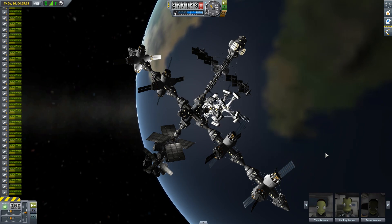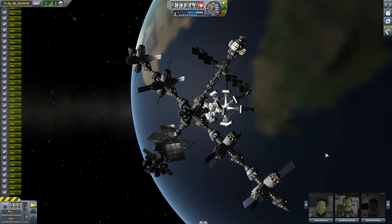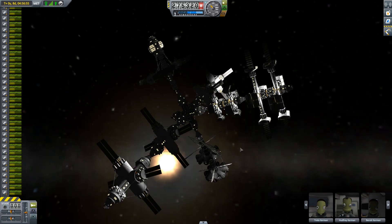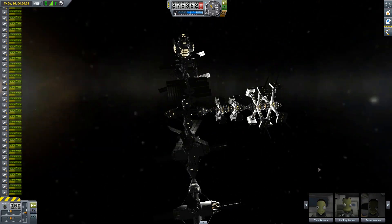And then out the back there, you'll see the centrifuges, which are greenhouses for space farming or space drugs — I don't know — and habitation. Anyway, thanks for watching, and keep checking it out if you want to see the build video.